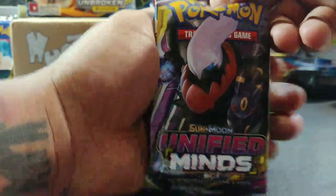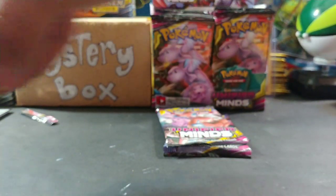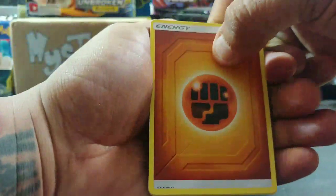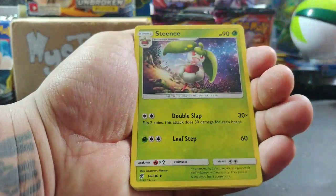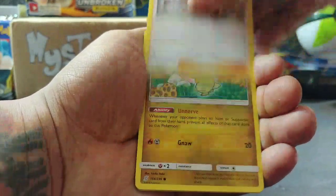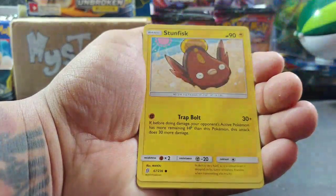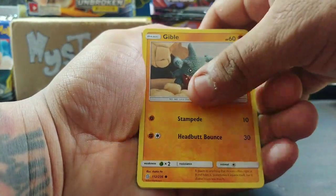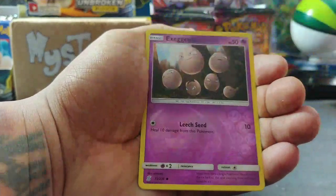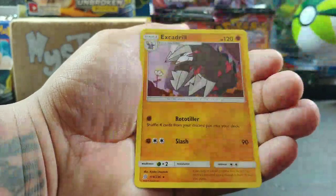I do want to get a nice tag team already for this set - it would be nice if we can get that for you guys today. Pack 2: we got some fighting energy, toeblade, channeler, axew, finneon, stunfisk, gible, lickitung, reverse holo, exeggcute, and electro drill non-holo rare.